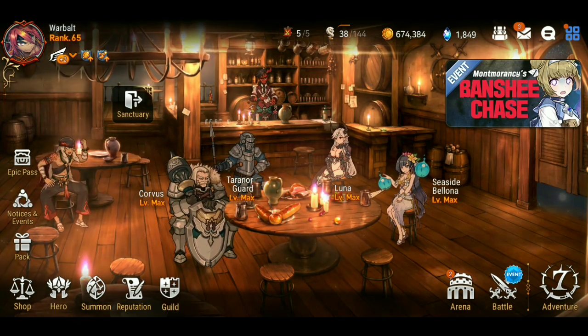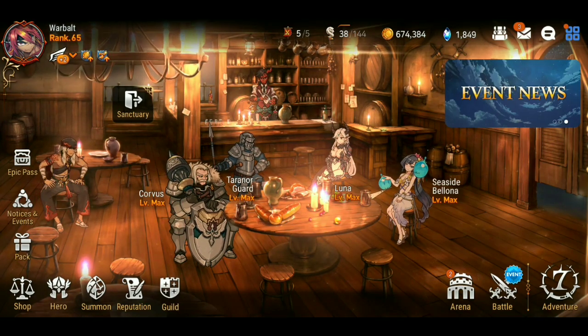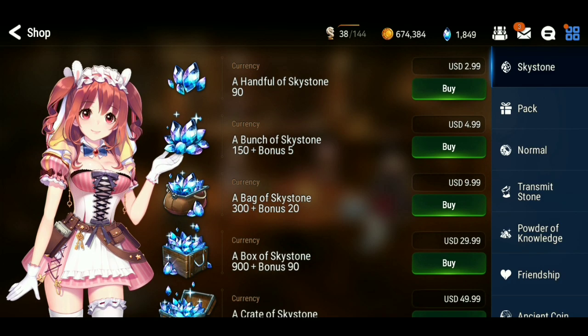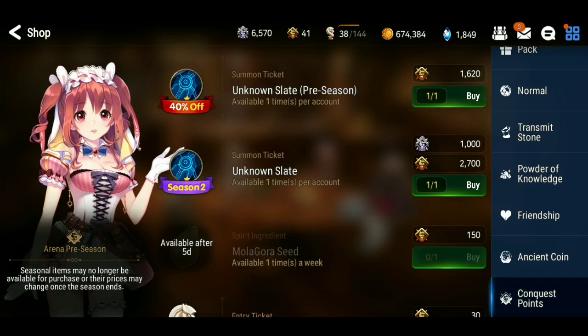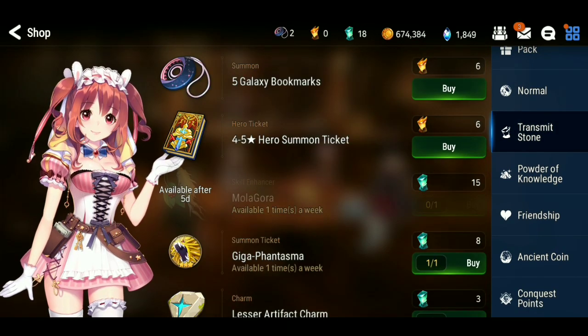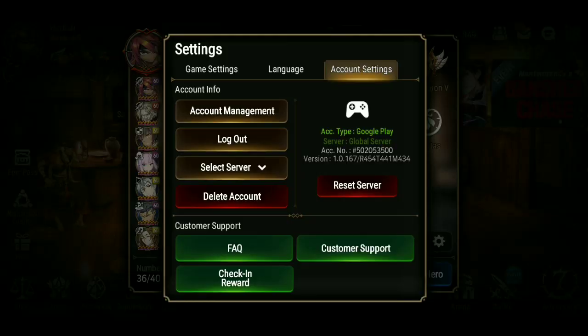First thing I'm going to go through is where you get Molagora. Get in a guild — you can buy one in the guild shop once a week. You get some from the shop here. You can buy some with conquest points every week, and you can buy one with transmits every week, and then the one from the guild shop every week.